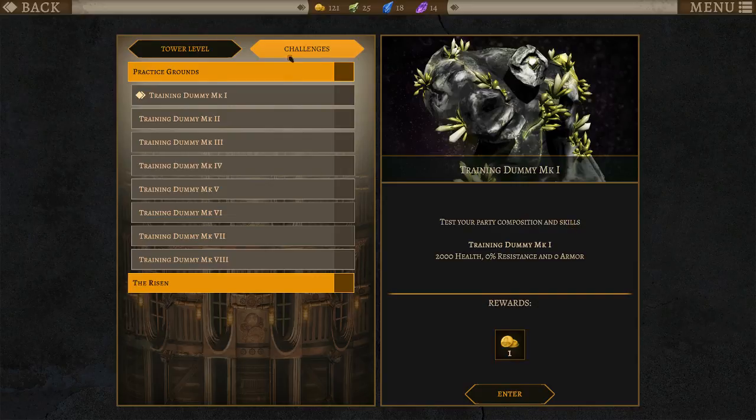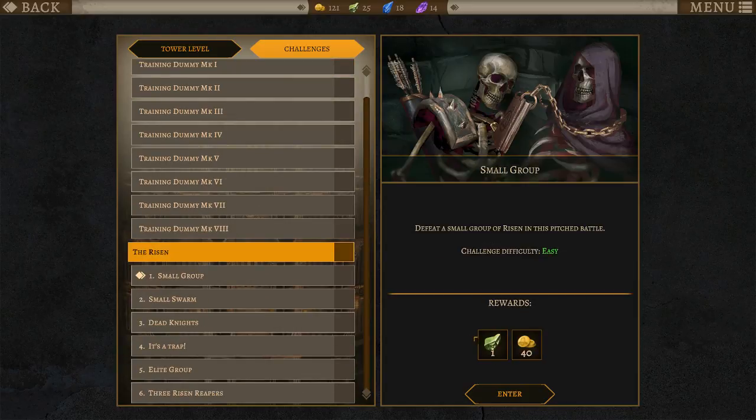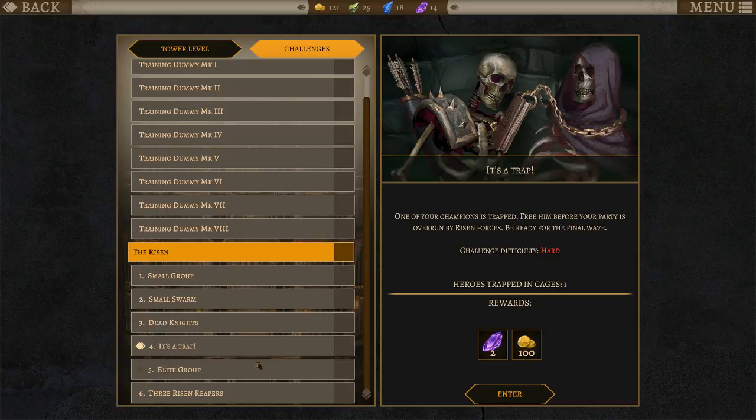Apparently we have these challenges we can do too — I forgot all about that. This one's gold, gold, gold, a little bit of gold for all those. Gold's Risen, gold, and various crafting crystals.